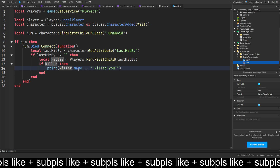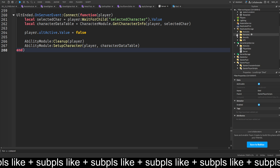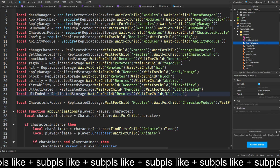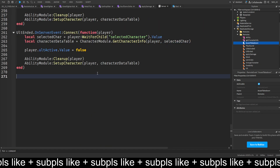If lastHitBy isn't equal to nothing, we get the player that took us out by lastHitBy, which is the player's name. Then we want to make a new remote event — go to replicated storage, duplicate an existing remote, name it 'AwardTakedown', and place it in replicated storage.